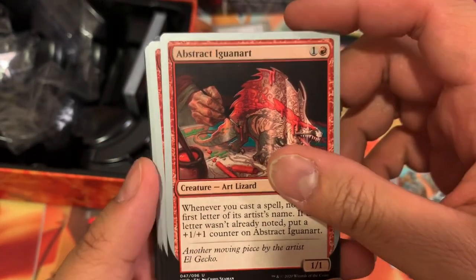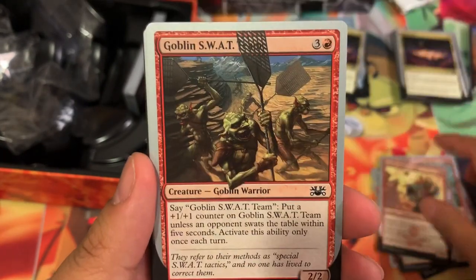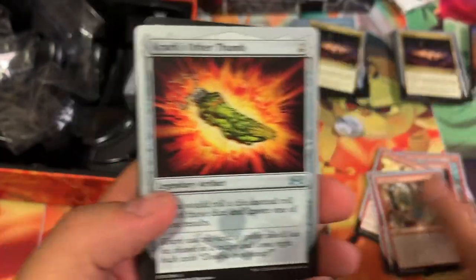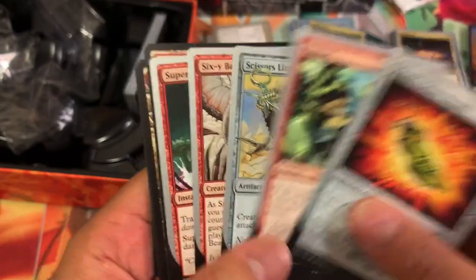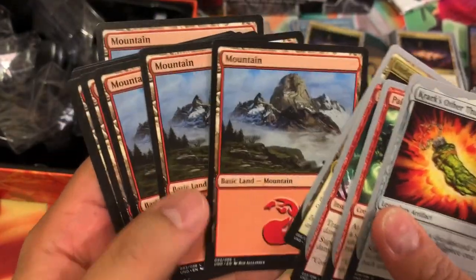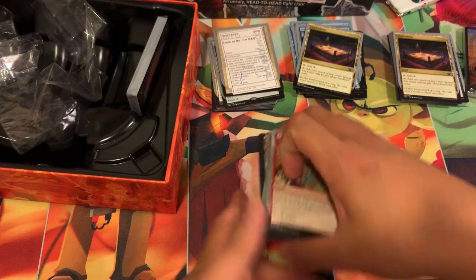Abstract Iguan art — common Iguana. Goblin Haberdasher, Goblin SWAT Team, Goblin Tutor. Do they have the tutor for every color? I didn't check. Here are your uncommons and commons — artifacts and your Mountain card.